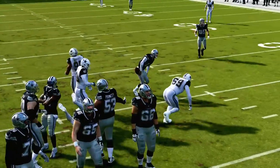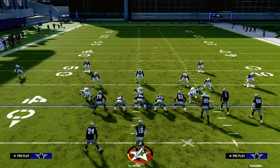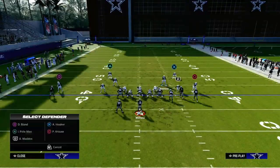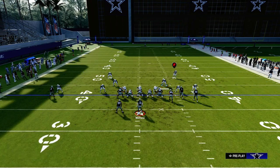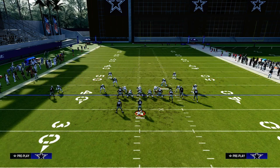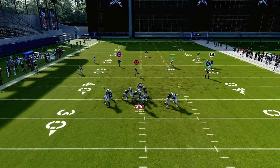The cool part about this is you can also bail into different types of coverage concepts behind the defense. For example, if you're playing against a bunch formation and you really like to man up the slot, you could run a defense that looks something like this — which is a pretty good little base defense against a bunch. And if you've got them blocking a running back or something, there's not going to be a lot that comes open.